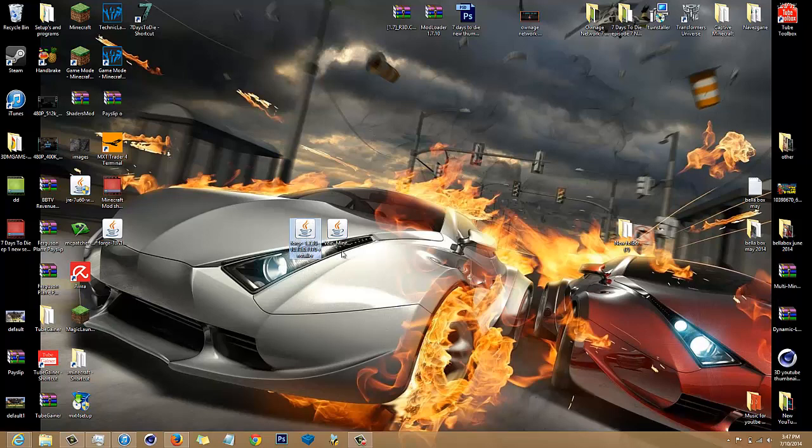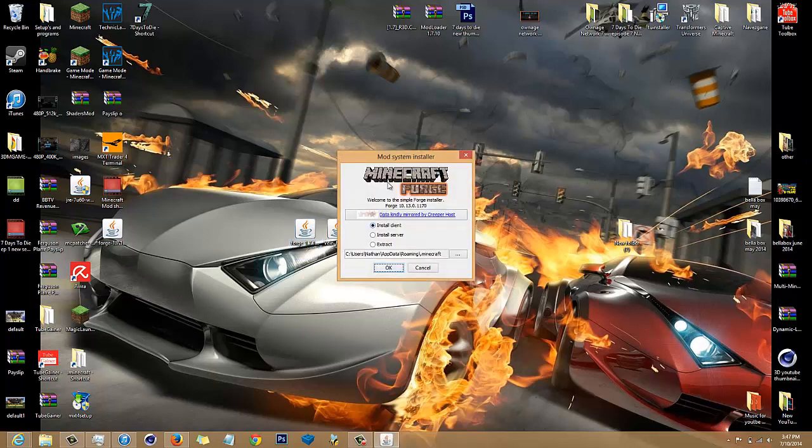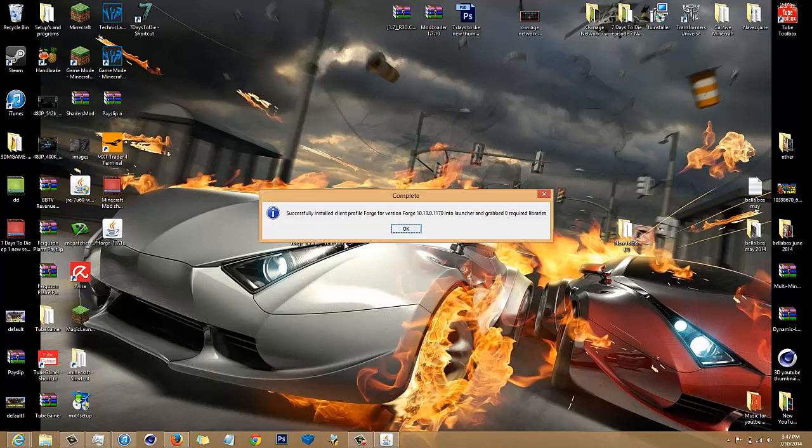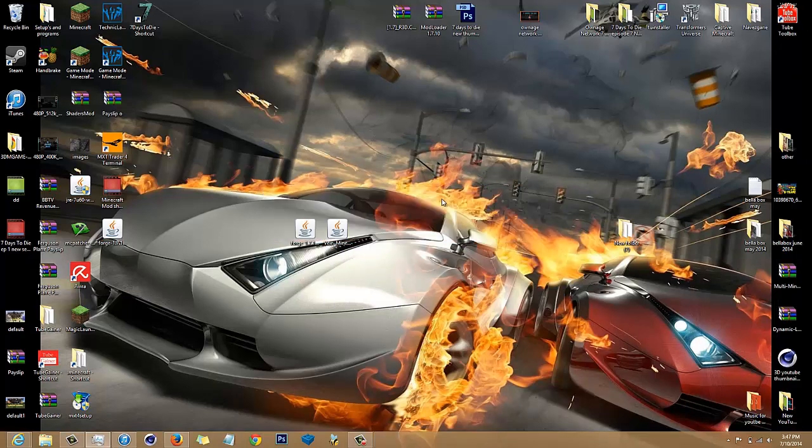So you want to double-click on your Forge installer. I've already done this but I'll do it anyway — click install client, then click okay, and it's done. Forge is installed.